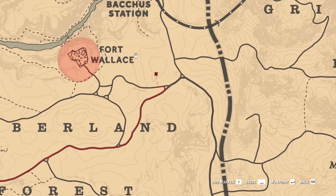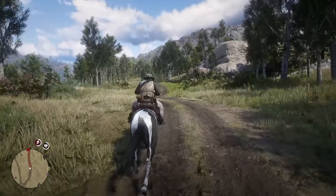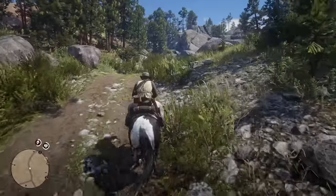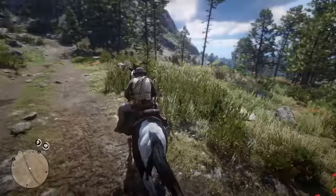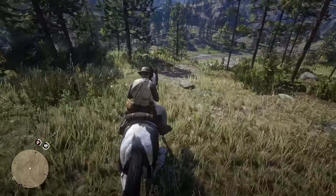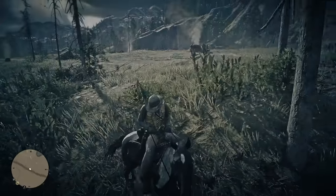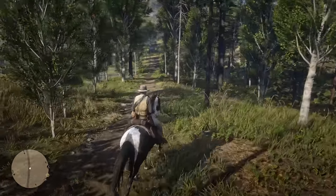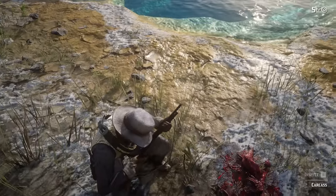So the next animal we're doing is the elk, which can be found right next to Fort Wallace. I changed the time of day, hopefully now we'll be able to find it because I am having no luck finding this elk. I have yet to see anything about legendary animal territory. The elk symbol on the map is way down there, so I'm going to head that direction. I think I found it — oh my goodness, finally.